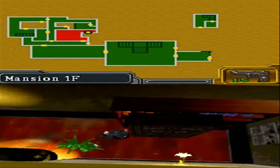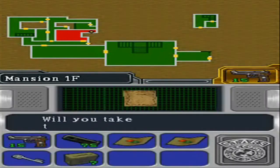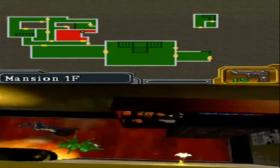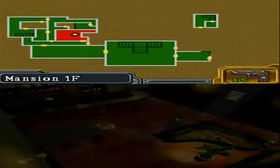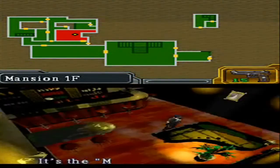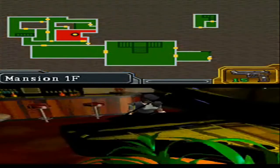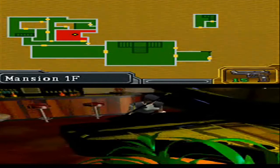The first survival horror game indeed had a piano, and I bet in almost every other survival horror game that came after, there's at least one piano — at least one. It's the Moonlight Sonata. This is hardly the time or the place — we should be investigating, not playing music. Well, I guess this is a good stress reliever.